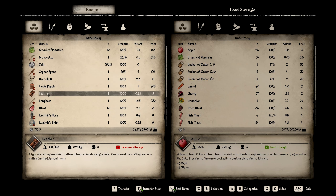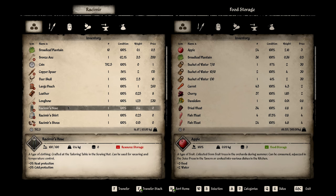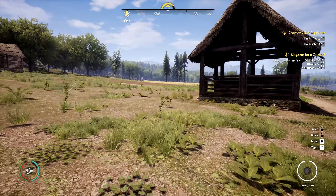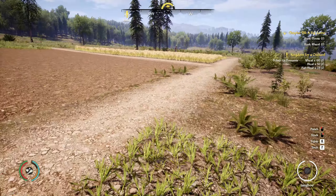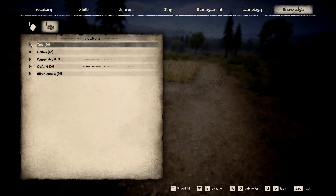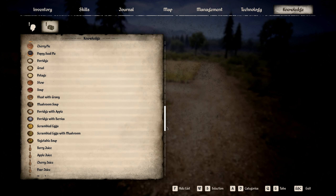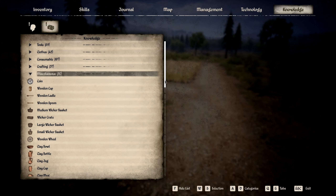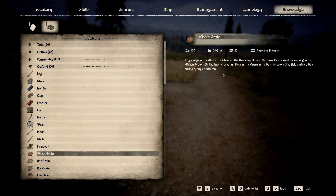We ended up with a deer skull - nice. Let's transfer the meat over. We've still got fish meat in there and plenty of regular meat. What we need is our wheat. How's our harvest going out here? Wait - where is our wheat? Oh, it's still growing, right? Let me look through here - didn't show up under wheat.